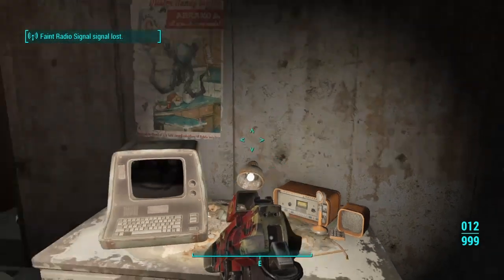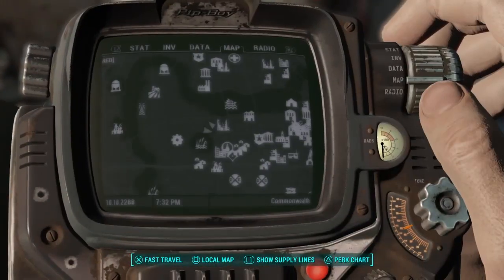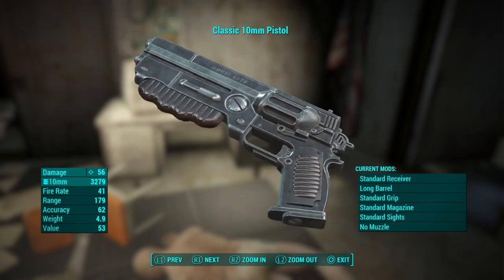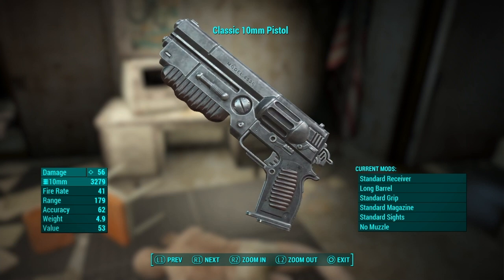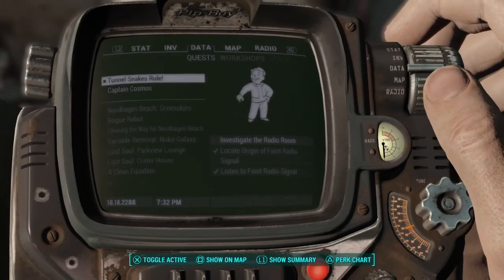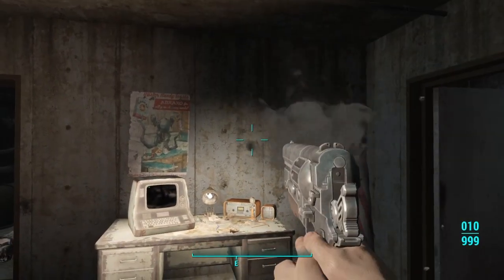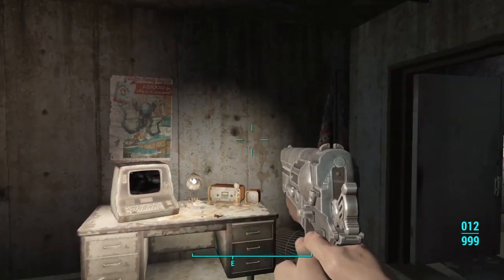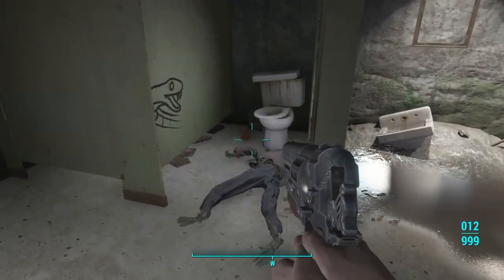We've just located the faint radio signal. There's not really anyone here — and there it is: a classic 10mm pistol. Let's see what this looks like. Wow, this is actually really, really nice. It looks exactly like the pistol from the game. It has a damage of 56, a fire rate of 41, a range of 179, accuracy is 62, weight is 4.9, and its value is 53 caps. Let's see how this fires and how it sounds. It sounds very, very different, and it reloads the exact same as a normal 10mm pistol, but very, very nice.